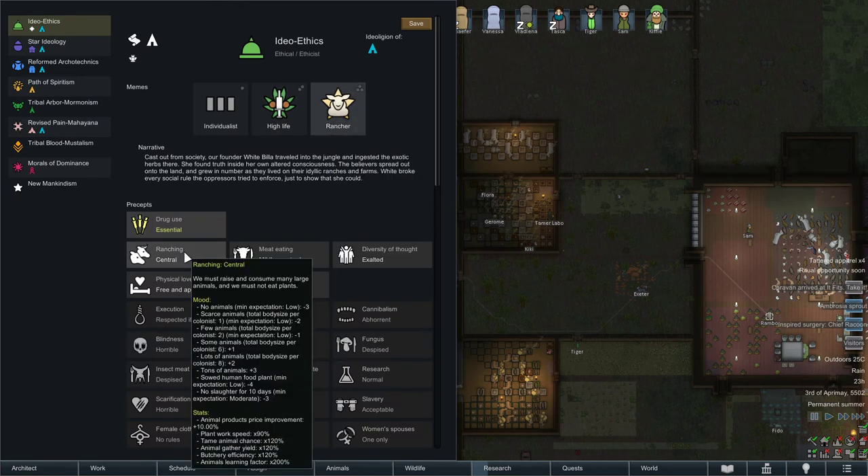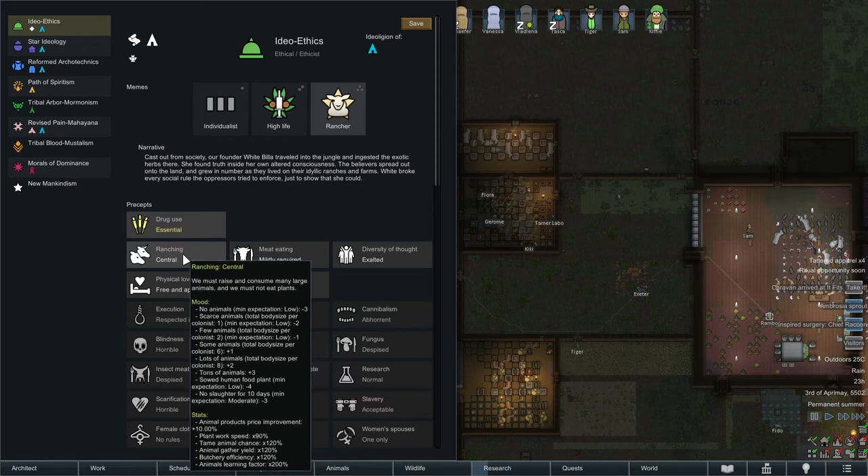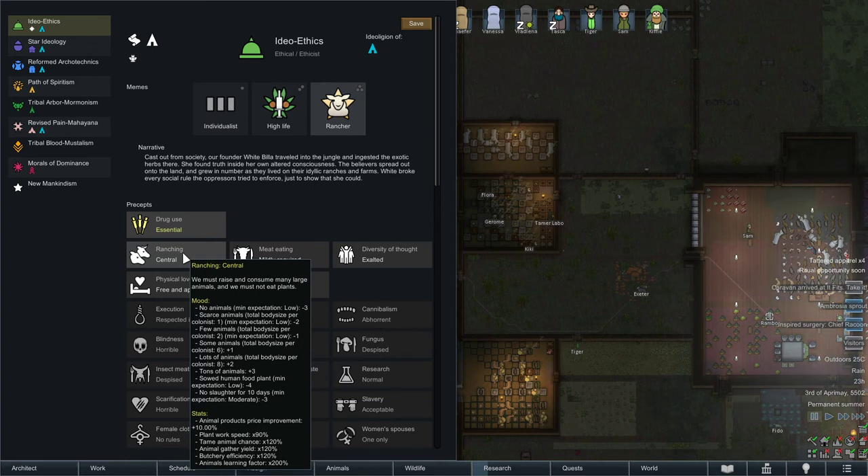Also, if I sow human food plants, I get a debuff for that. No slaughter for 10 days gives minus three. The maximum buff you can have is tons of animals — plus three. So if I have 15 colonists times 8 body size per colonist, that equals 120 animals. If I have 120 animals in my base, I will get a plus three mood buff.